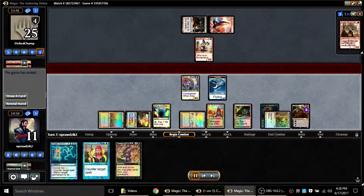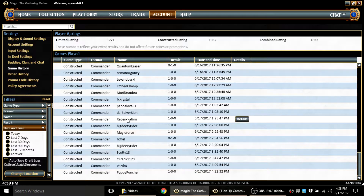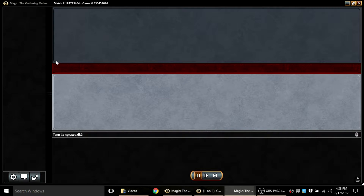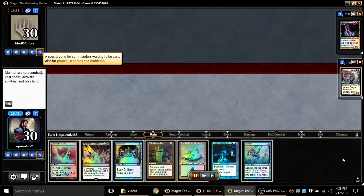Mentor doesn't trigger on Duergar activations, so once Mentor is off the table he's still stuck on two lands and the game is basically over. Etched Champion unfortunately does not have protection from me, so he'll have to try another time.